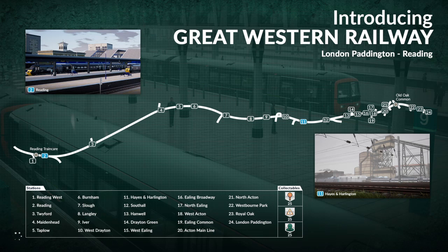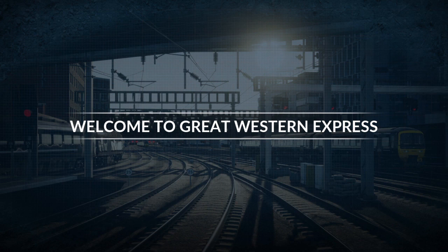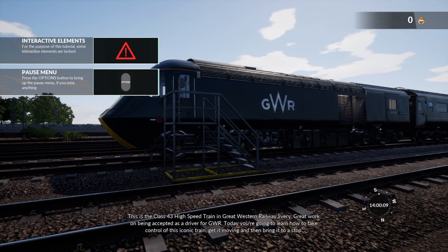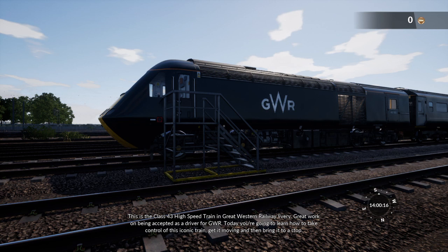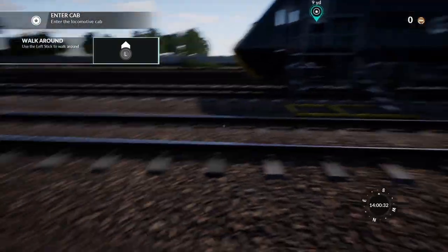So that's the Great Western routes. Wow, look at that - that is incredible, it looks so big. And there are some straights as well. Welcome to Great Western Express. This is the class 43 high speed train in Great Western Railway livery. Great work on being accepted as a driver for GWR. Today you're going to learn how to take control of this iconic train, get it moving, and then bring it to a stop. Start by climbing aboard the locomotive - enter through the cab door in front of you. Oh look at this - I can actually move, I can walk!